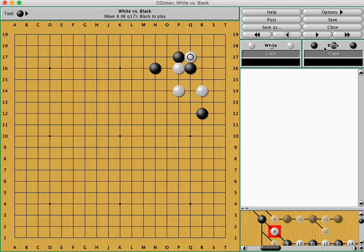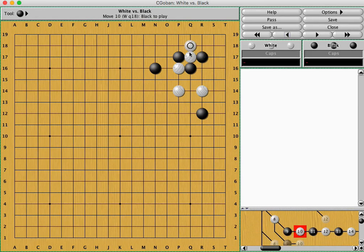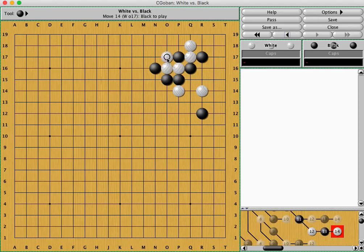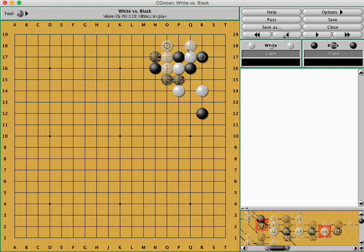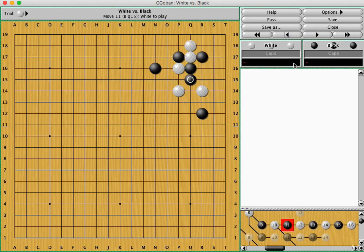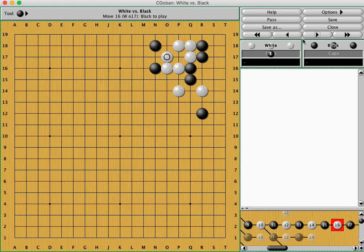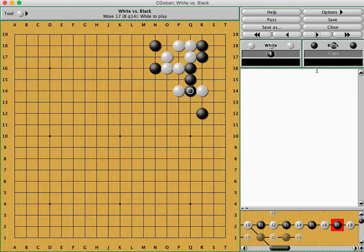Cutting directly is more interesting. Black can atari first and then play here. If you atari, there's a bit of a worry about this ko. White can simply run out as well, but this also gets cut to pieces. The shape move is to play Q15 directly, and the variation given was to take all the shape points and then cut through. Essentially the meaning of jumping out with Q14 has been damaged, and black is connected up nicely with a reasonable corner, and white is still not alive on the top side.